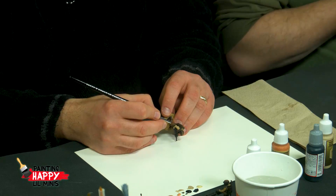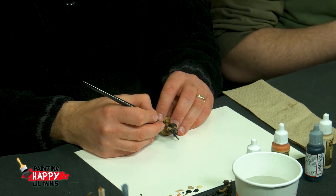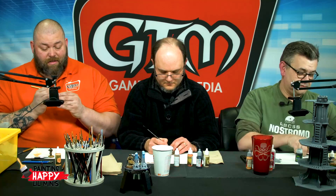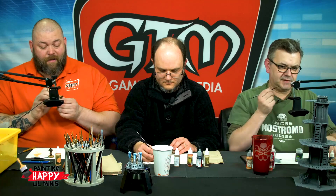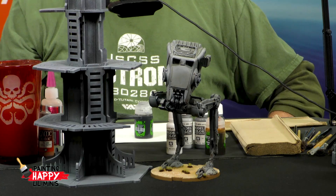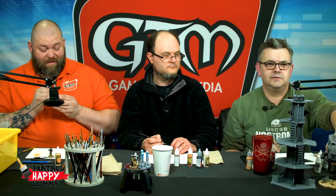These are Star Wars Legion miniatures we're currently painting - a Fantasy Flight game, Kenny - comes out this Thursday at your local retailer. Over by Dave, he's got the big tower he's working on, and right next to it is the AT-ST which comes in the set as well - it's just ridiculously cool. Did you see the huge differences between that one and the one from Imperial Assault? The details are just ridiculous - so much detail, and the size is significantly different.